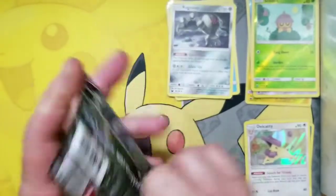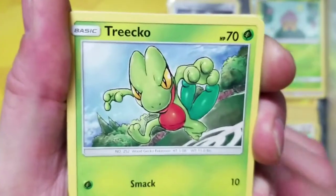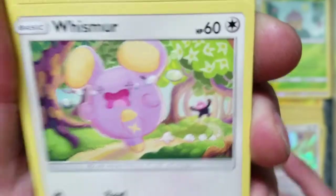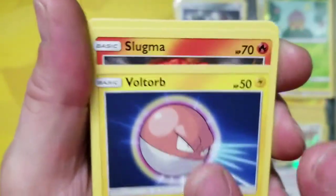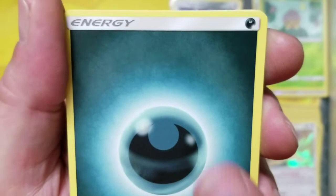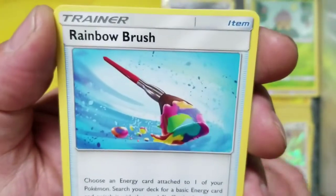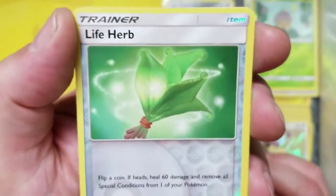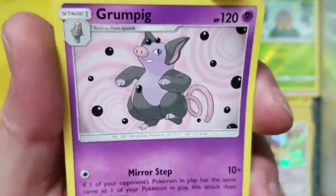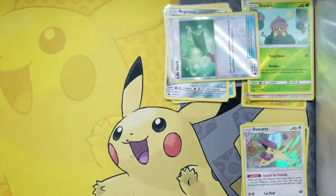We're down to our last pack! We got Treecko, we got Whismur, we got the Angry Voltorb, we got our girl Lopunny, Front Roll Up, we got some Sunflora, we got colorless energy, we got High Car, we got Energy Switch, we got a Rainbow Brush, we got some Life Herb, and the rare is a Grumpig! Haha! Quack quack quack quack! It's cute!